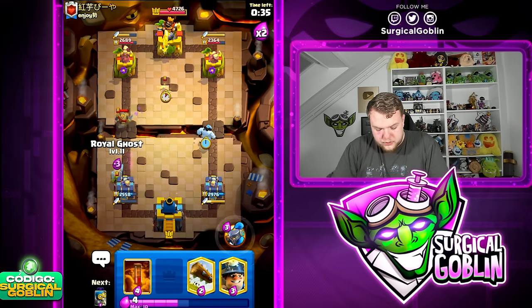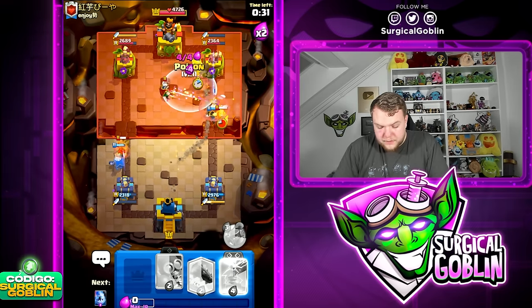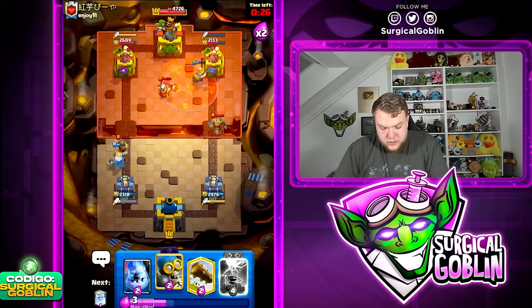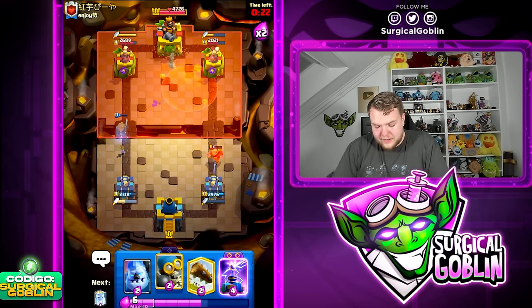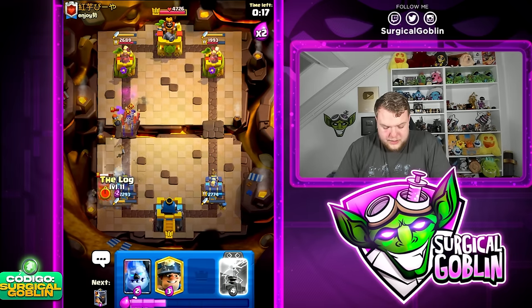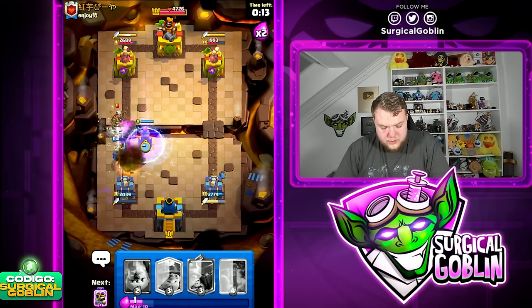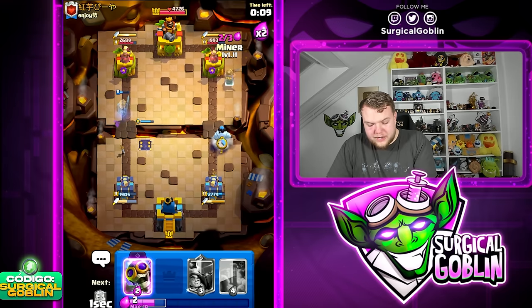He goes with a Bomber and a Log — well played by him. We go with our own Ice Column. Need to watch out on defense. Let's go Miner, then Poison on top of the Magic Archer plus tower. He's getting decent chip damage so we need to be careful, but we also got good damage from the Poison. Bomber and Ghost, then last-second Log to clean up everything.